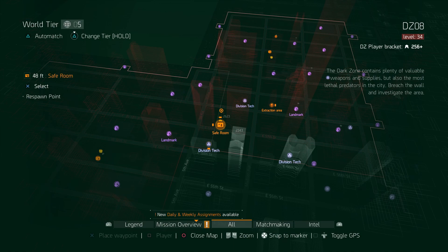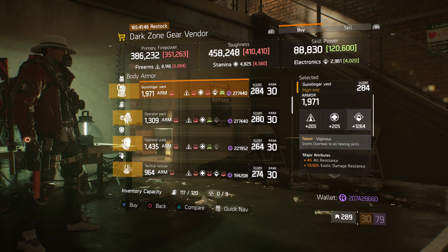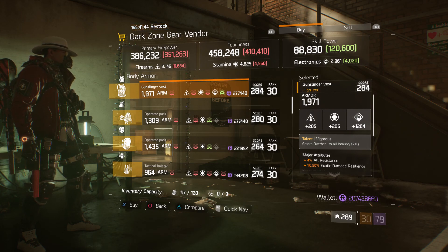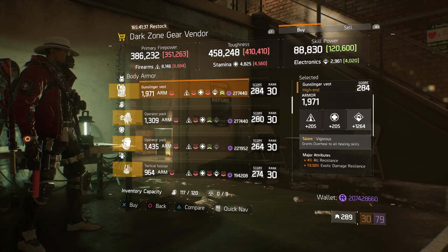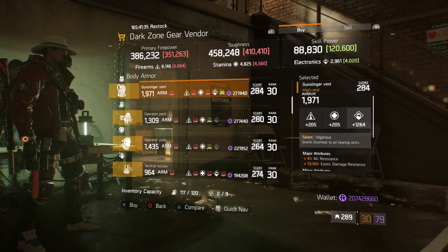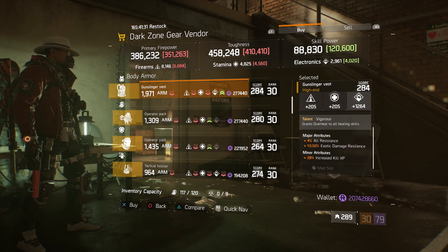For our next gear item, we're going to head over to DZ8 Safe Room. Here the Dark Zone gear vendor has a Gunslinger Vest with the talent Vigorous on there. It has a gear score of 284, armor of 1,971, its roll for electronics is 1,264, and the attributes are all resistance, exotic damage resilience, and increased kill XP.